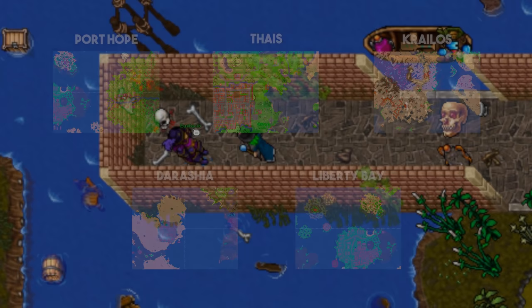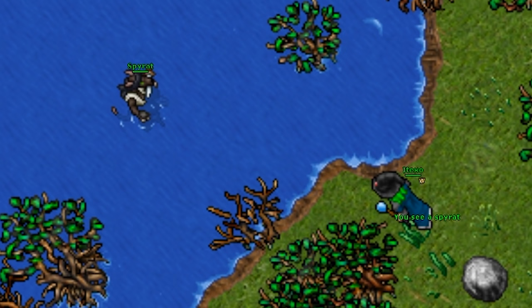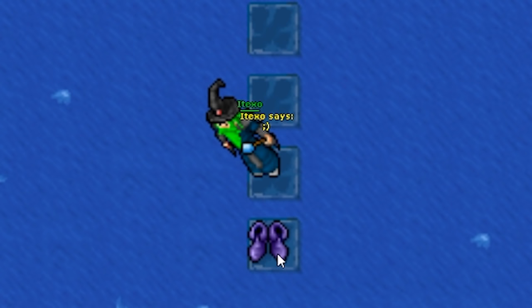In one type of raid, you will find pirates in the water near these cities. By using the water orb Eustacio gave you in the water nearby, you will be able to walk on it just like solid ground. Find these rats and kill them — each kill will give you 5 points.